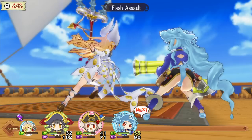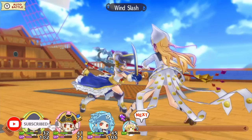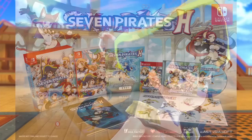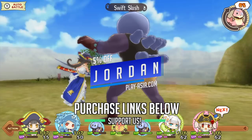First of all, if this video gets monetized, it will be a miracle. Secondly, since it probably won't, do me a favor — if you want to support us, you can subscribe, hit that bell button. And as I'll mention later on, 7 Pirates H is going to be available physically exclusively at PlayAsia. If you want to purchase it after this review, please use the link in the description, as it will help support us. Plus, we have a discount code, Jordan, for 5% off.